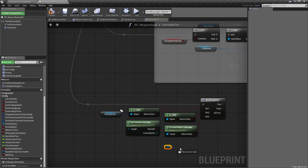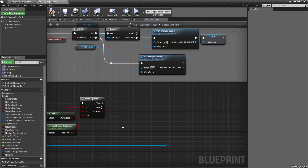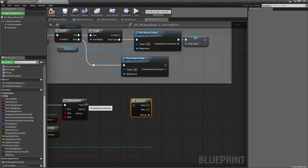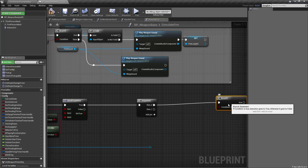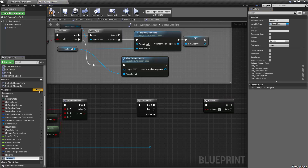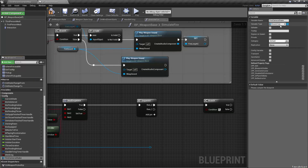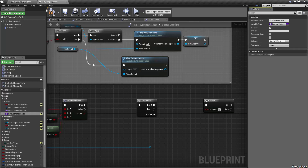We reroute the controller out for when we need it later. If true, we go into a sequence with two pins — the first goes into a branch. We'll need a fire camera shake variable of type camera shake class, editable, under config effects. Let's compile and then create the blueprint.